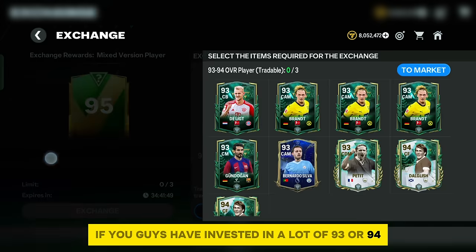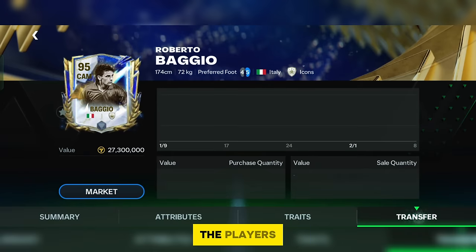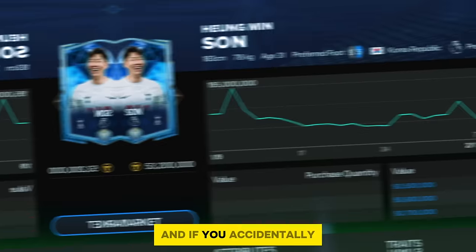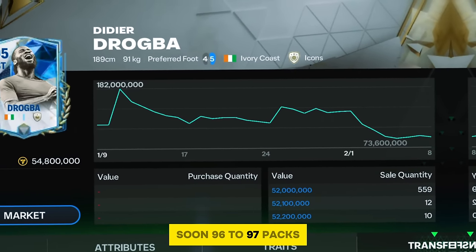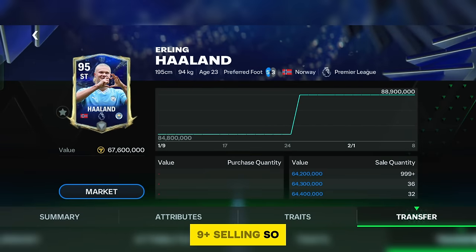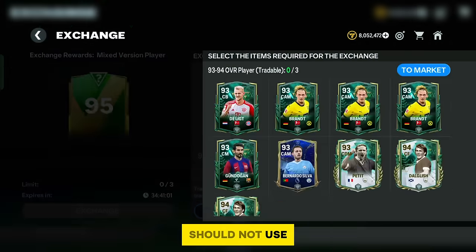Regarding the 95-rating exchange pack: if you've invested in many 93 or 94-rating players at a low price, you can try this pack. Many players available in this exchange are above 50 million, so accidentally getting those gives you millions in profit. But soon 96 to 97-rating packs are coming back, so every player has 999+ selling. To avoid loss, don't use players with above 9 to 11 million value in the exchange pack requirements.